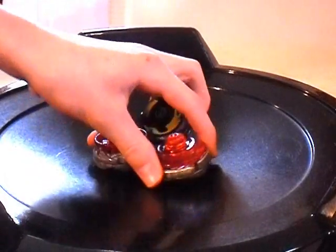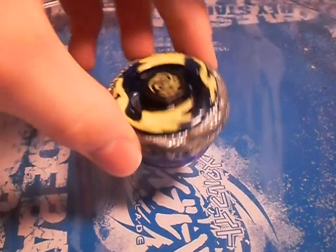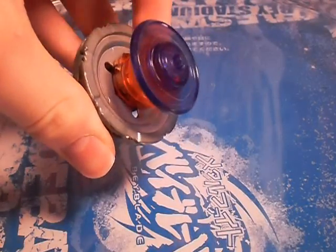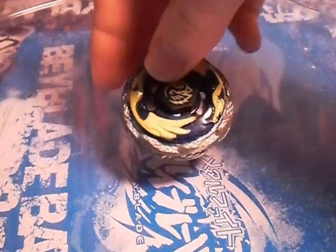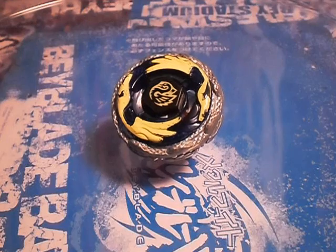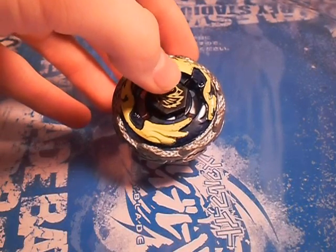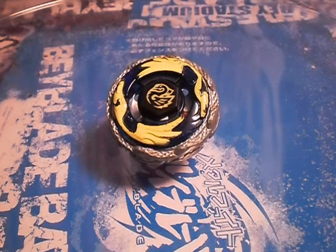This thing just absolutely obliterated both of these combos — stomped, completely destroyed them. There you have it: that is Death Cygnus Free 230 Circle Flat, what I like to call the Dragon Slayer. It basically kills absolutely anything Dragoon-based. Alright guys, if you have an orange F230, please try to contribute to the testing if you can. Thanks for watching, I will see you later.